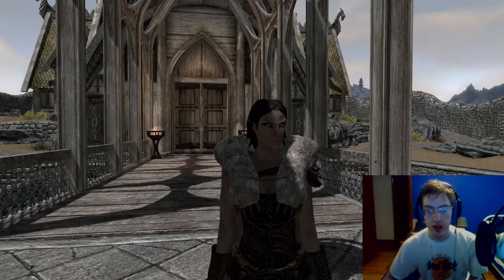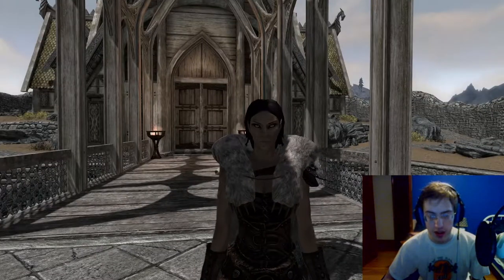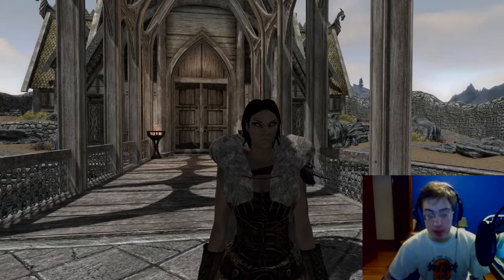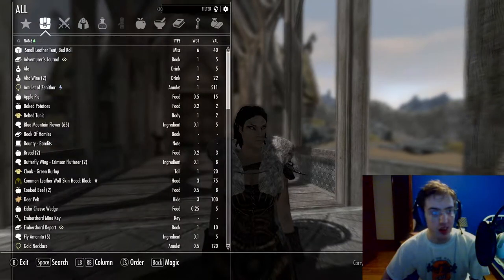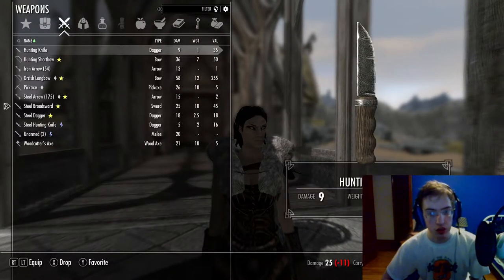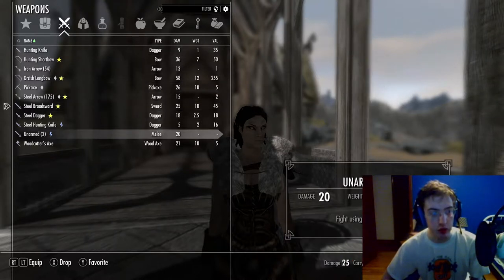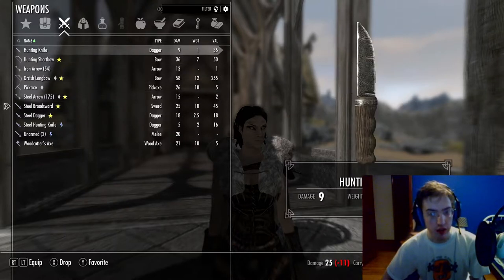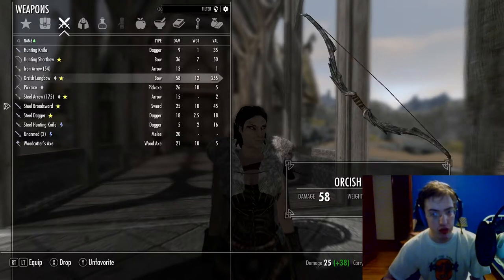Since we were so early on in the game, I was easily able to make it so that Elia was basically the same. Her inventory is a little different — we'll have some different items. I have a steel hunting knife now, which we didn't have before. I do not have a crossbow or crossbow bolts, which I had by then.